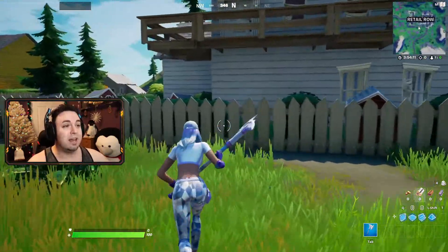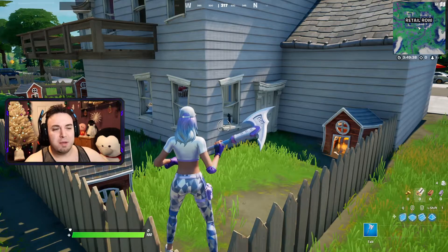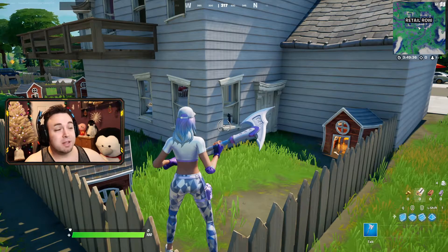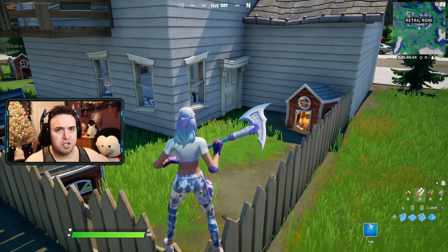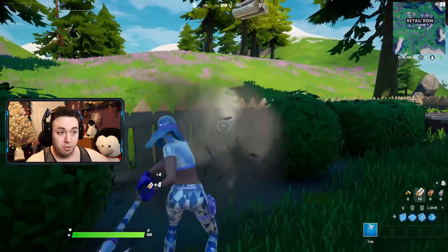This is the best place because there is a dog NPC over here — the dog skin — and right here you can see a plethora of dog houses. Doggo can usually be found wandering these parts. To complete this challenge you only need to destroy three of them, so let's destroy one, two, three — challenge done.